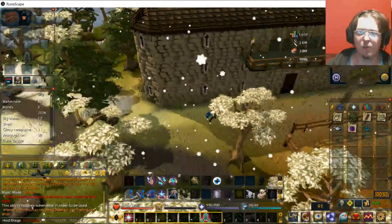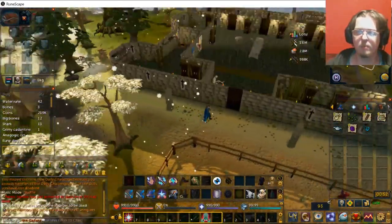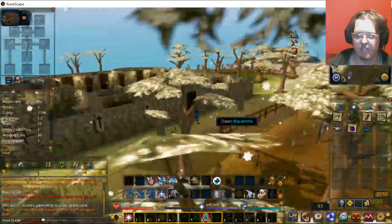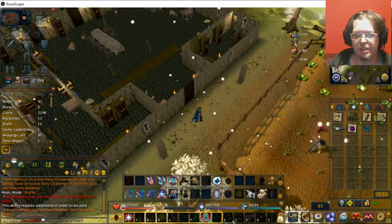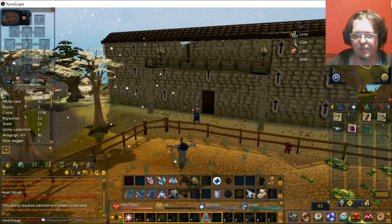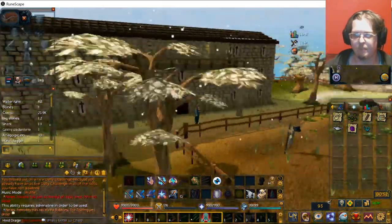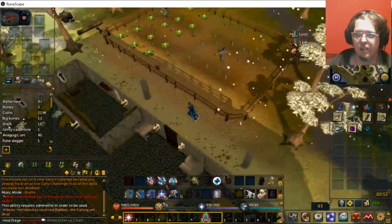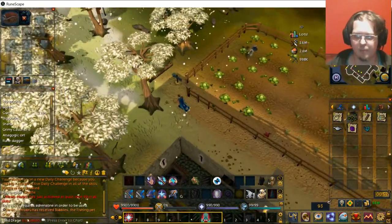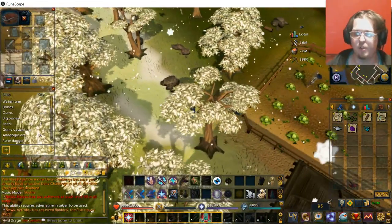Then if you head north, there is a castle right here — kind of a castle — and this is actually used in a lot of quests, so you'll find yourself going there for a couple of quest lines at least. If you ever need onions or cabbages, of course there's a lot of cabbage farms, but there's also an onion patch there.